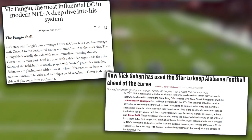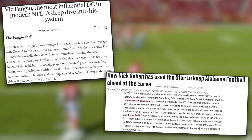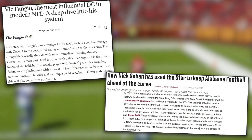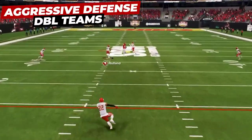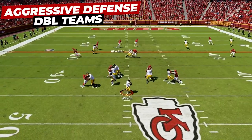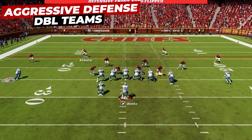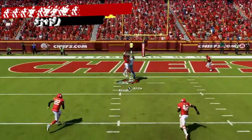Match coverage-based defenses are really taking over both college and the NFL and offer the blueprint on how to play defense against modern passing offensive schemes. Match is an aggressive defensive scheme designed to give us a numbers advantage in our pass defense, and it excels at scheming double teams into our defense to force the offense into making a ton of mistakes where we can go the other way with the football.